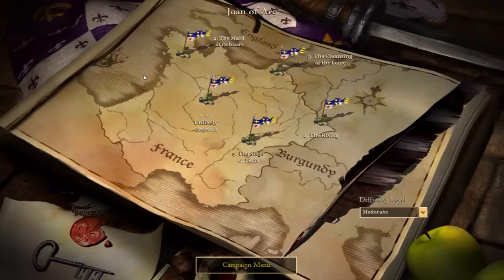That was Mission 4, or Scenario 4, The Rising. Next time we're going to take on the Siege of Paris. This is a lot like the first one, Unlikely Messiah - you get so many units and your objective is just to get to the end. But it's much harder than the first one - it's probably the hardest mission in the Joan of Arc campaign. So yeah, I'll see you guys next time.